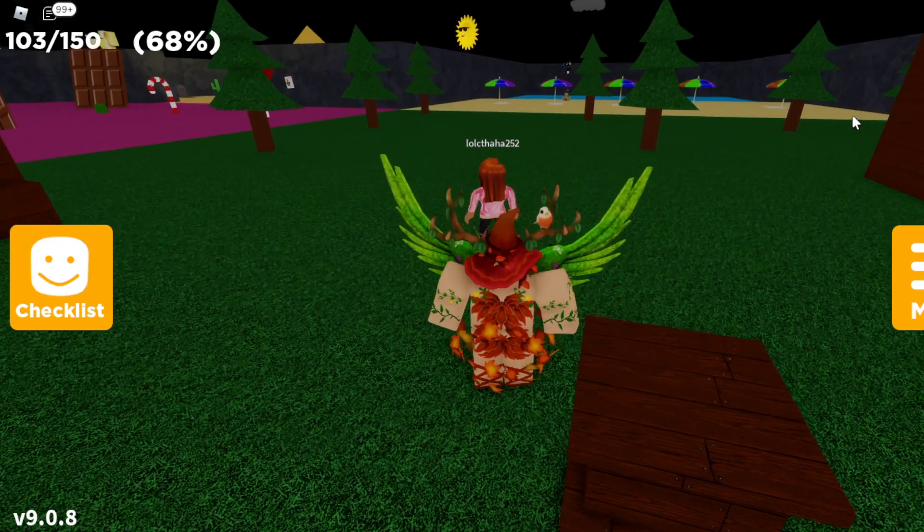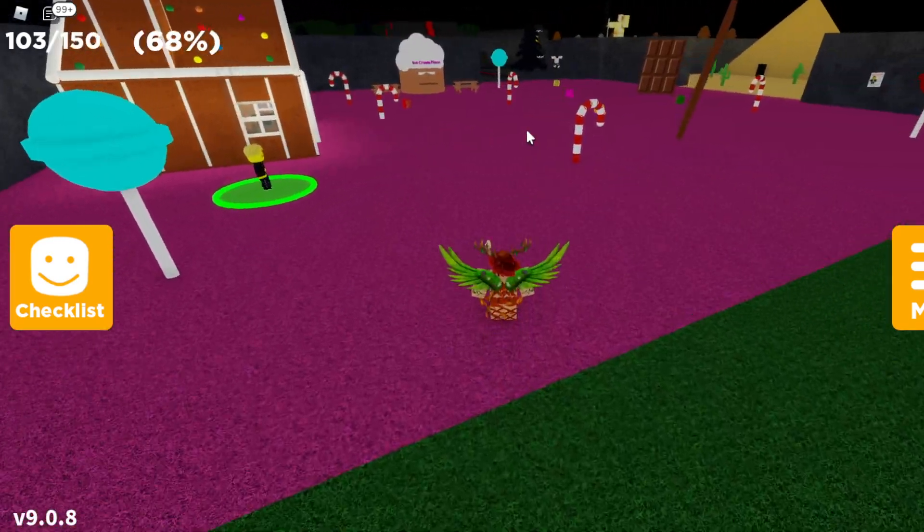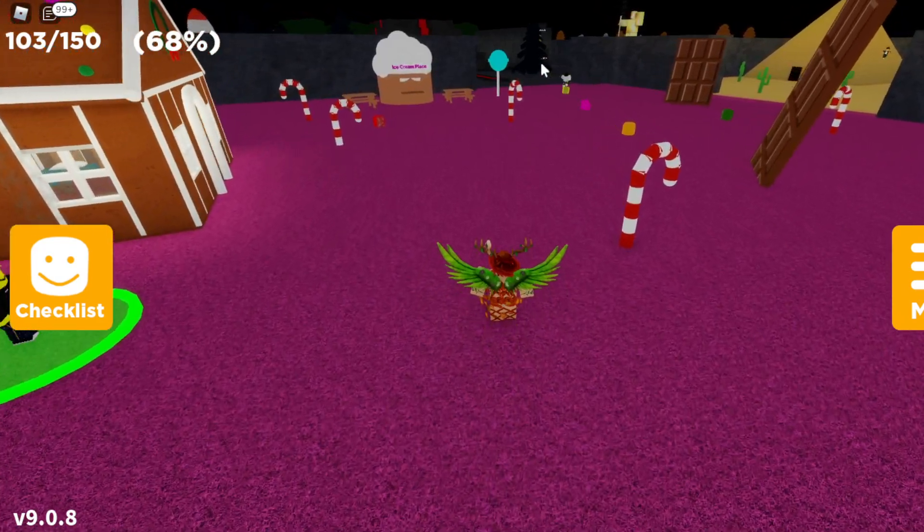In order to get the inverted big head, from the spawn, turn left and head over to this volcano land area right over here. Once you reach the volcano land area, go to the top right corner — that should be the entrance to the volcanic area.